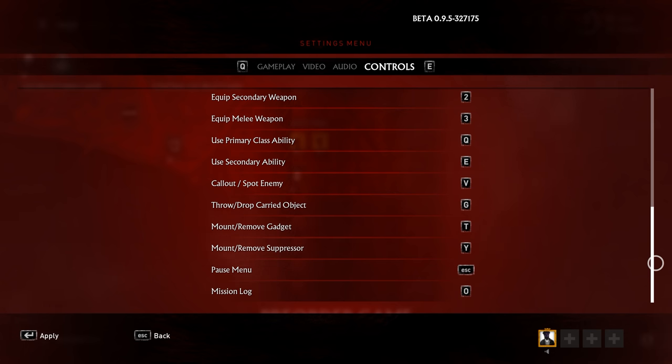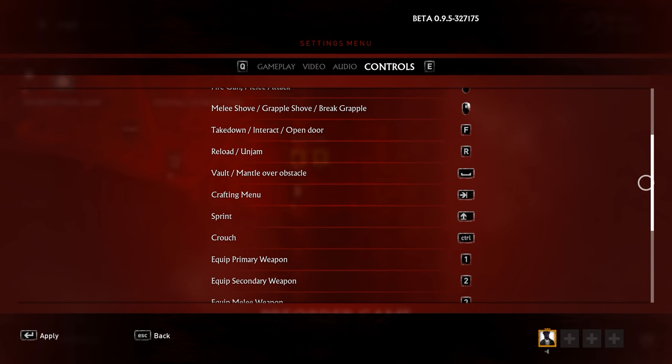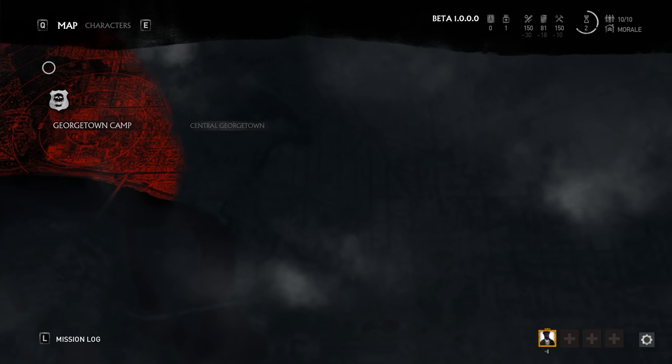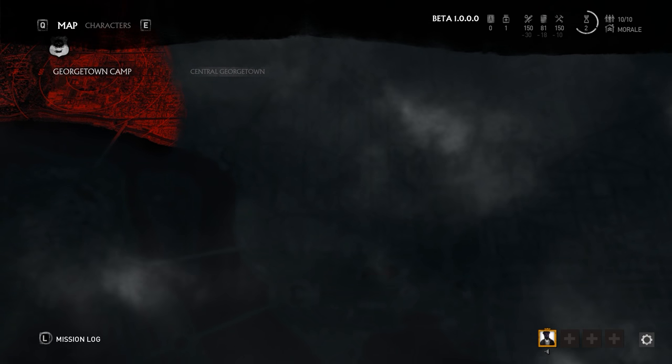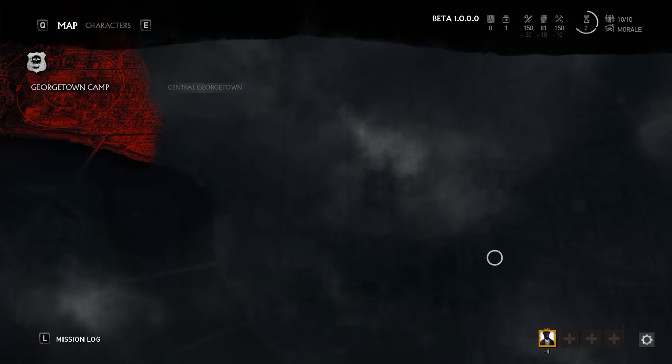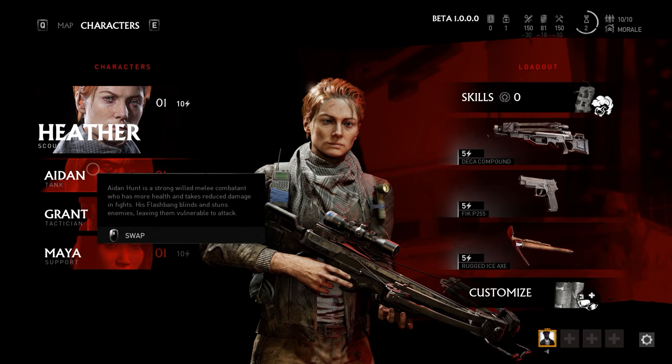Next you'll most likely go to change settings and key bindings, but currently you're extremely restricted in the beta — so double check this when the game actually comes out. Moving straight into the game, the menu gives you two options: map and character. Map is where you'll select missions and expeditions, and character is where you select who you want to play as, as each character will have their unique weapon proficiencies, ability, and class.